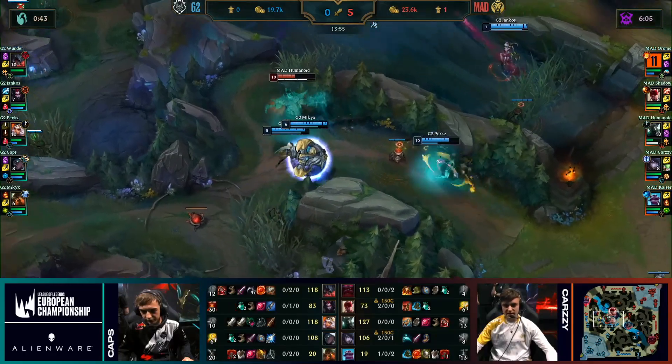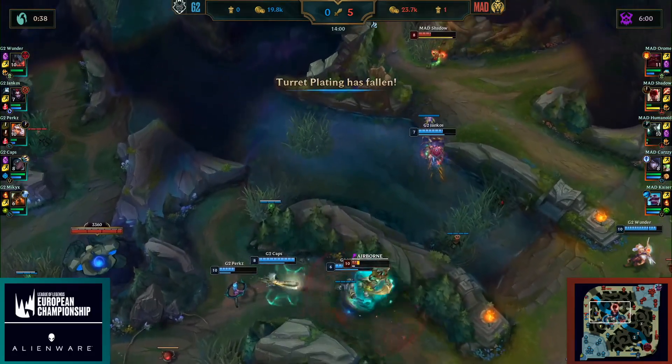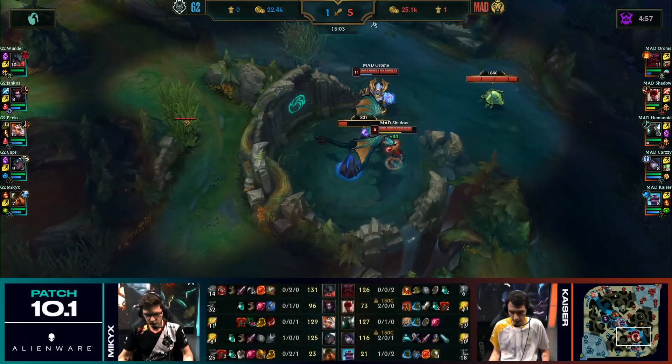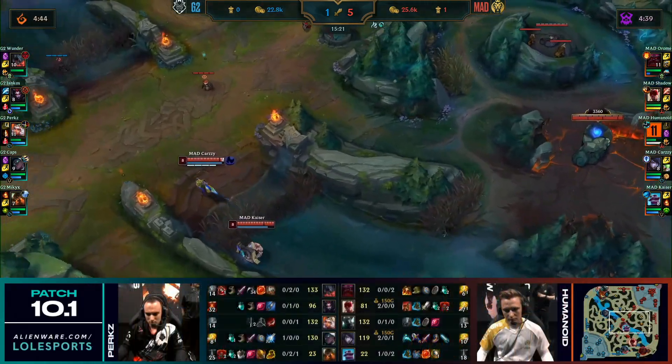Humanoid looking to get away as well, but the cocoon's gonna land onto Shadow towards the top side. Humanoid low down towards the bottom. Shadow able to get away. Humanoid should be done for — healing up for an absolute massive amount of health. Khawn, you've got a Lee Sing kick, very good at disrupting these fights. Look at the top lane, we see a bit of action happening.